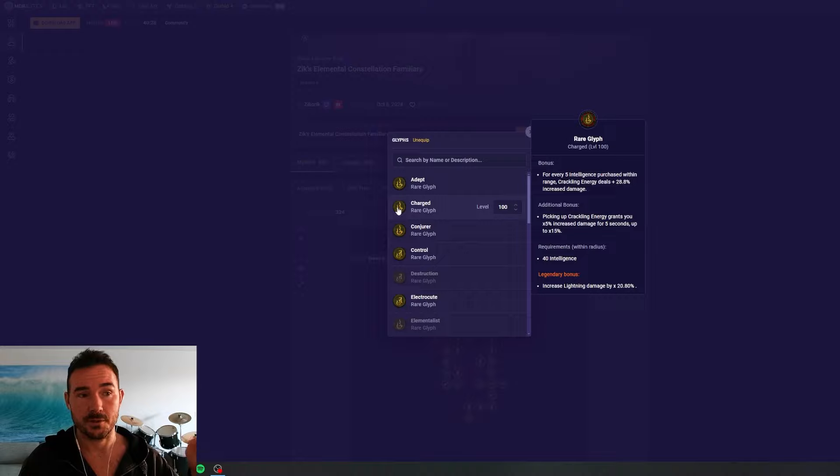Charged is actually a good one for lightning builds — I'm running it in my Esodora's Conduit crackling energy chain lightning build. The additive to crackling energy doesn't matter much, but the really good part is a 15% multiplier with 100% uptime on the additional bonus and a 21% multiplier with 100% uptime on lightning damage for the legendary bonus. You need to be generating some crackling energy to bring this online — you literally just need a little bit, grabbing three right off the bat and picking up one every five seconds.